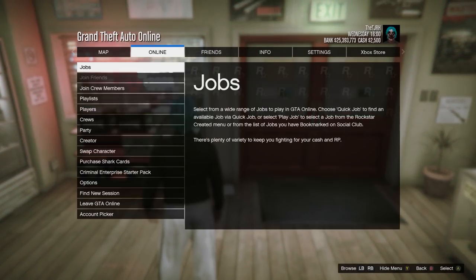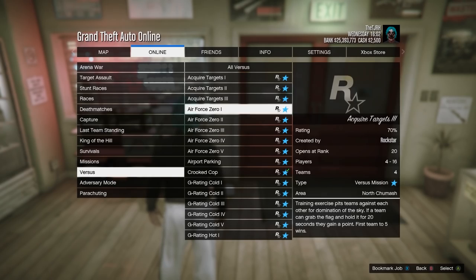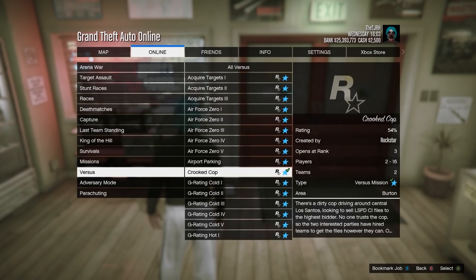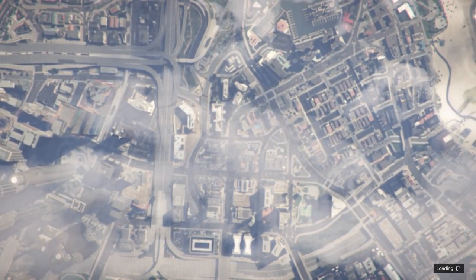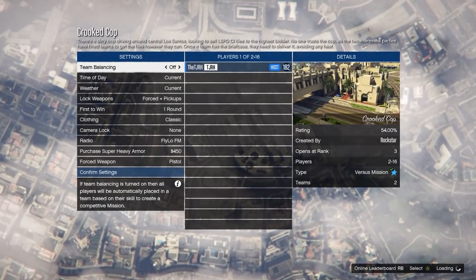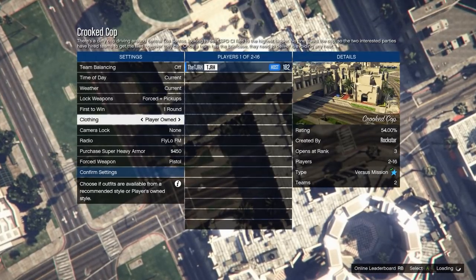Once you've done that, open up your pause menu and go to jobs, play jobs, Rockstar created, then go to versus and start crooked cop. Also, you'll need an earpiece for the next part, which you can purchase from the gear section — but do not equip it just yet. In the crooked cop menu, set clothing to player owned, then invite anyone to start it up.